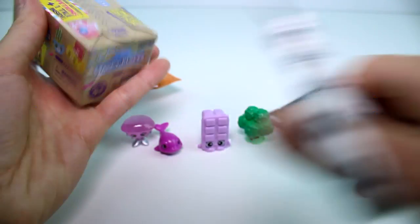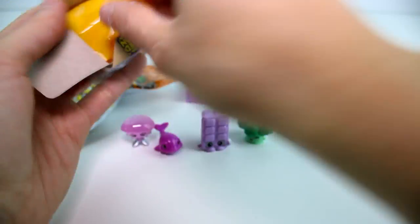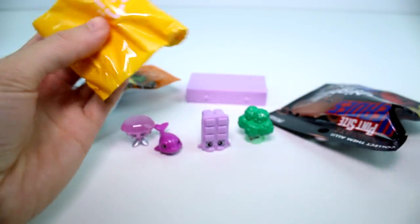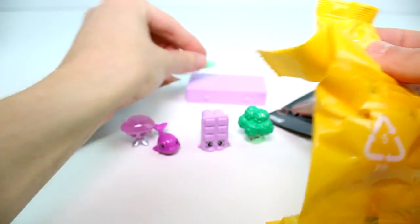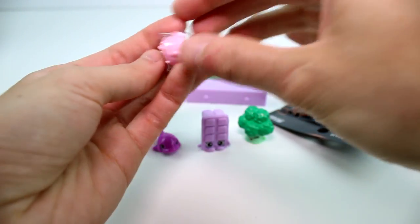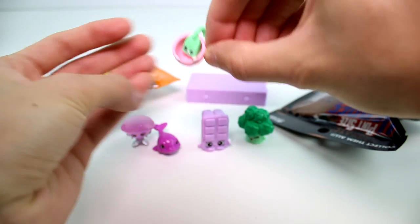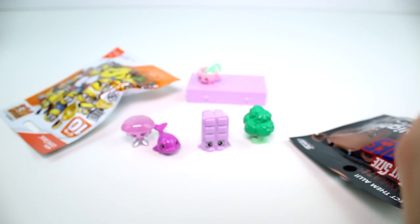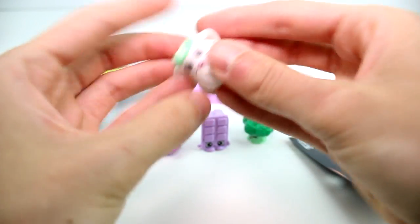Let's go ahead and open the Happy Places Series 1. Here's the tile. We have a teabag, a cup, a mug, a teacup. Put the teabag in the teacup like so. And then lastly we have the little kettle.